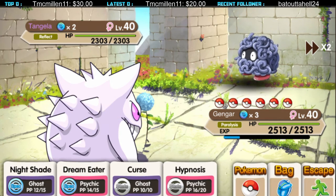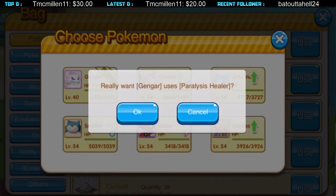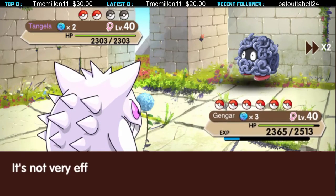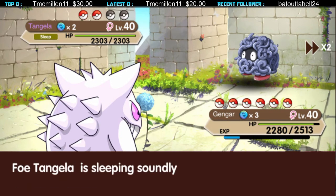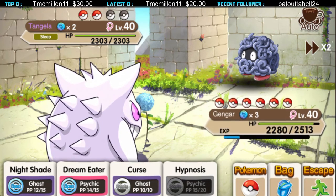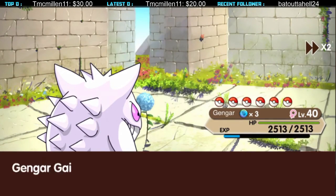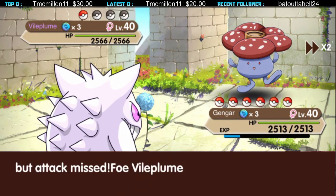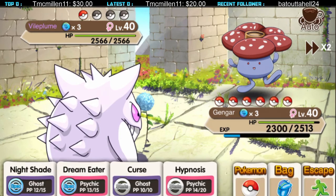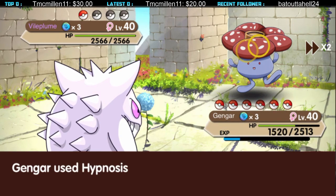Let's remove the paralysis. 60% chance to hit is pretty good I guess. Dream Eater, guys — it's a good move! Hit, for goodness sake — nice, okay, perfect!